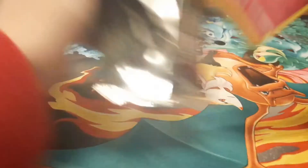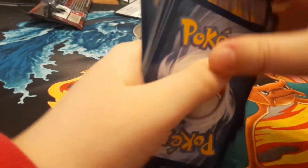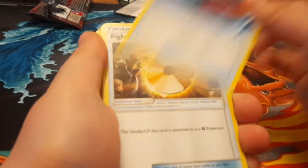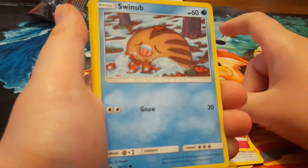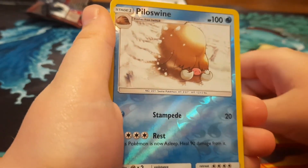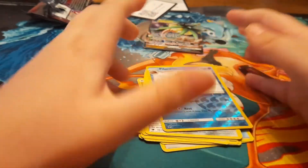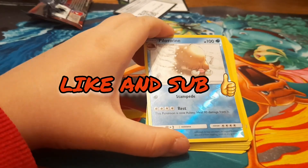And for the last pack. Cartridge. Lightning Energy, Gassing Pouch, Fighting Memory, Digsby, Jigglypuff, Swinub, Swablu, Showman, Misdreavus, Passimian, and the last one — Registeel. That's all for today, guys. Like and subscribe and hit the notification bell to see new videos, and I'll see you next time.